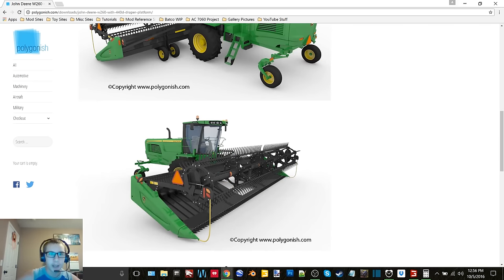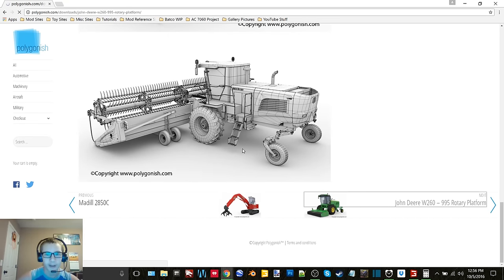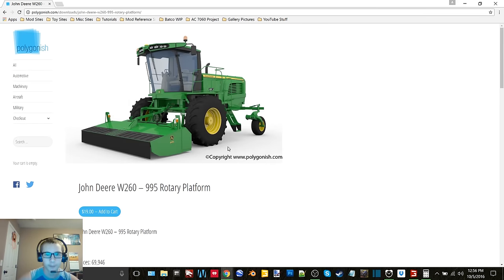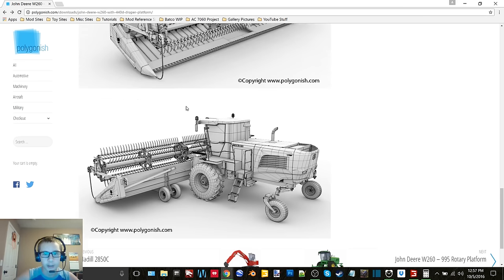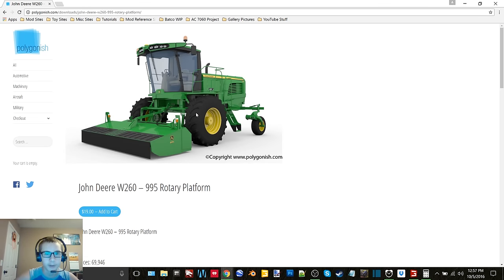We have a John Deere W260 with a 440D draper platform, and then another W260 with a 995 rotary platform. I really wish he would make it so you can buy just the header and just the swather rather than having to spend - holy crap, the price has gone down a lot already. I looked yesterday and these were $30 each, now they're $19. I just wish you could buy just the swather or just the header without buying both.